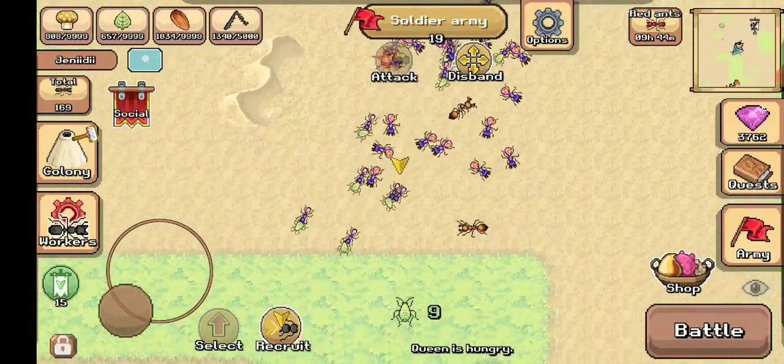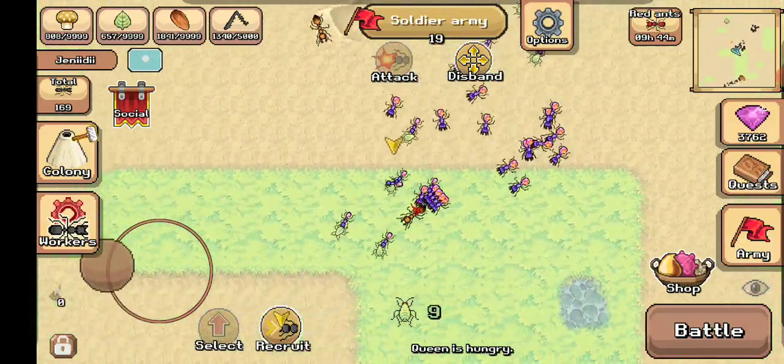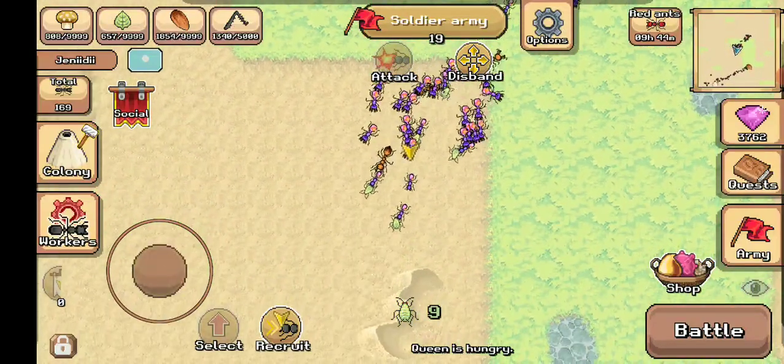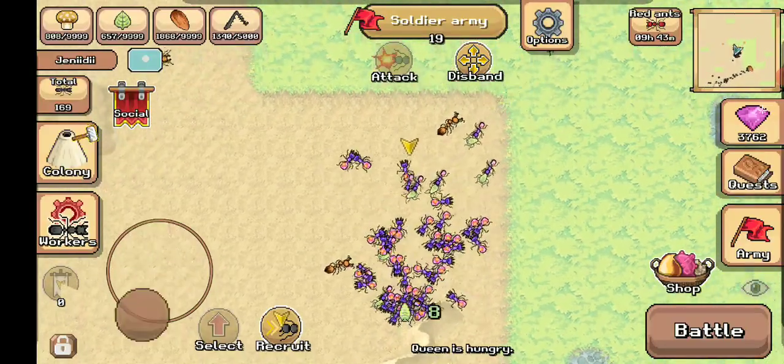Once you've passed your garrison and it stops being useful, just release it and get these soldiers back to the nest, so that once you approach the nest, they'll help you out.